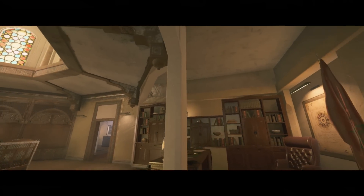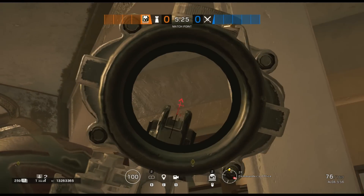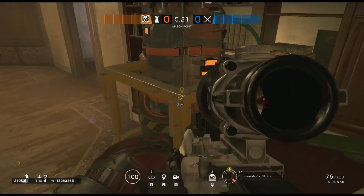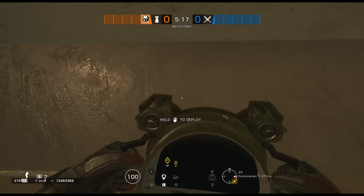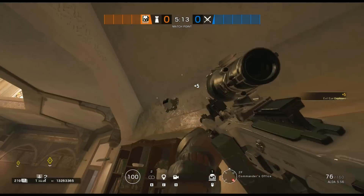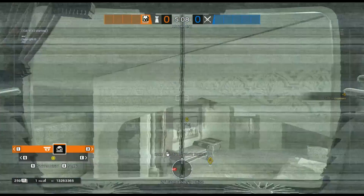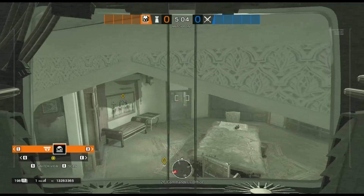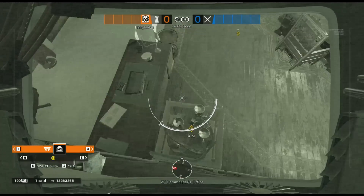Moving on to the next trick — we have a brand new evil eye location over on Fortress, located in the commander office on the second floor. All you have to do is jump up on the desk in the corner and you'll be able to get up on top of the bomb site. Look at the very corner of the bomb site as I'm showing on screen, and you'll be able to run right up on top of the bomb and place it up on the wall in front of you. This evil eye location gives an amazing view of the whole site, including all the default plant spots and any enemies coming in from the bathroom.